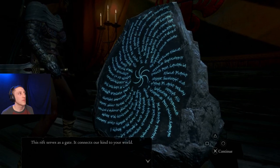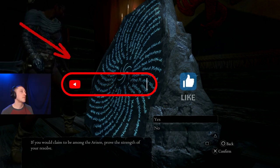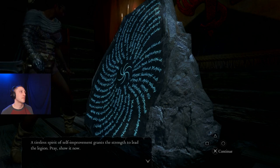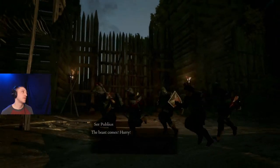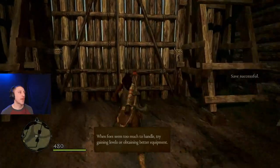It connects our kind to your world. It opens to the arisen, for they possess a will powerful enough to guide the legion. If you would claim to be among the arisen, prove the strength of your resolve. The arisen must possess the valor to stand against all threats and the power to quell them. A tireless spirit of self-improvement grants the strength to lead the legion. Search the area. The beast comes — we've got to fight!